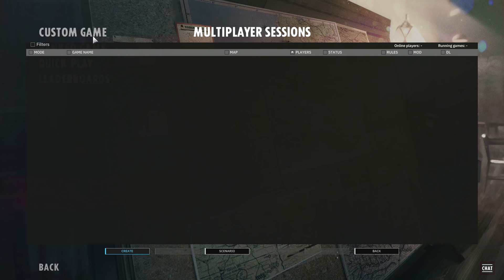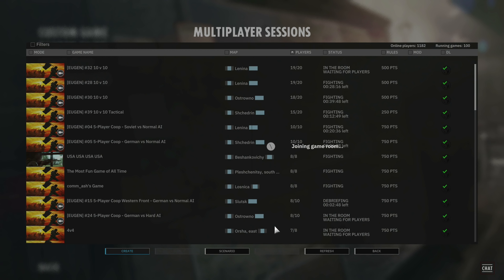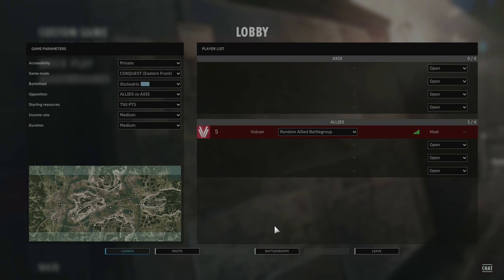So after that we have the multiplayer. In here we have custom game lobbies where you can create your own lobby and invite your friends. All your friends in this game are on your Steam friends list, so if you want to add someone to the game make sure they're on your Steam friends list. You can also make the lobby public to have random people join, and set up the settings just like you can in skirmish.